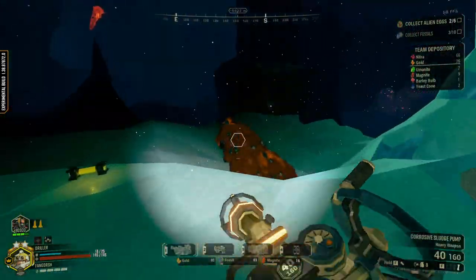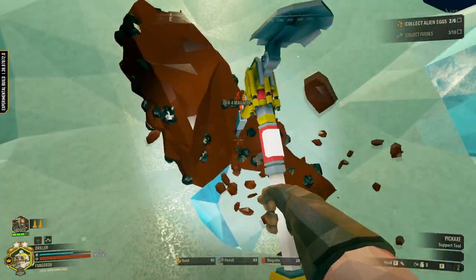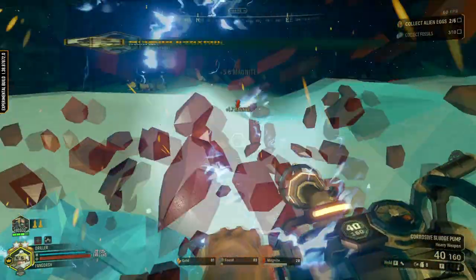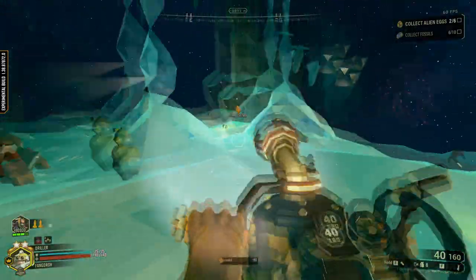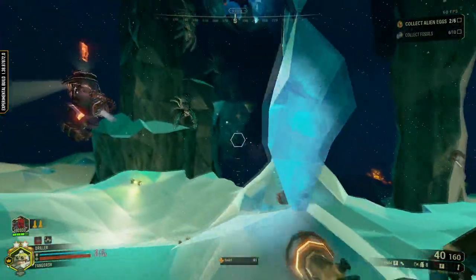I kind of wish I brought the faster charge speed for the Corrosive Sludge Bomb. I wanted to try to save ammo. I don't know why I'm collecting magnite — this is the experimental build, I could just get as much magnite as I want.